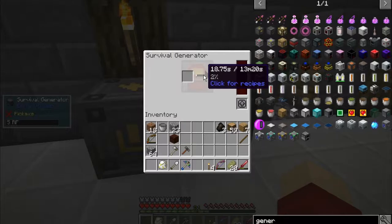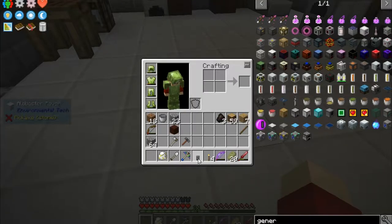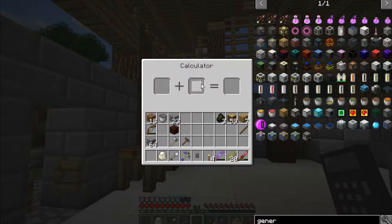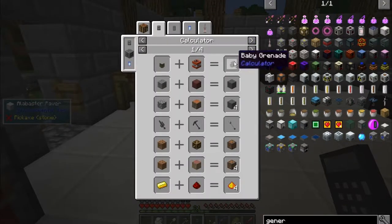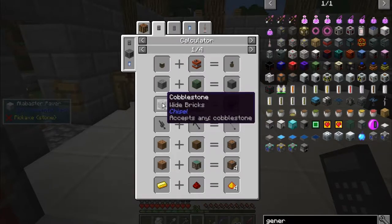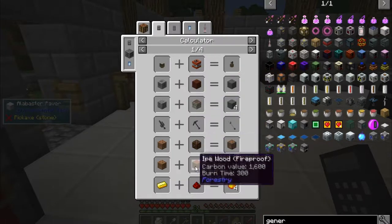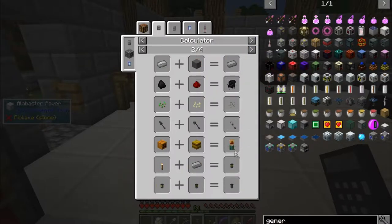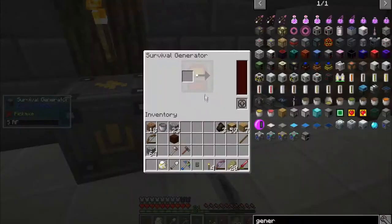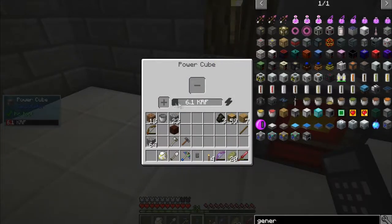It runs for 13 minutes — I'm not sure exactly how long but the power cube is now full and ticking up, which is nice. Now we have our calculator — if I right-click we get all these recipes. Reinforced stone is cobblestone and logs to get four, or regular cobblestone and planks to get one. There's loads of stuff: reinforced dirt, enriched gold. I'm sure we're going to need most of these.